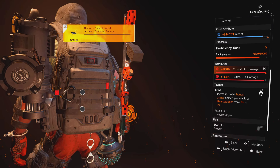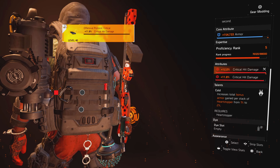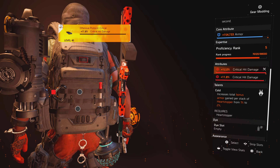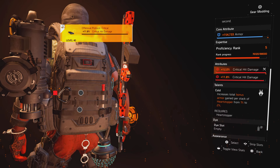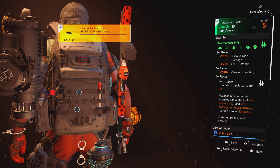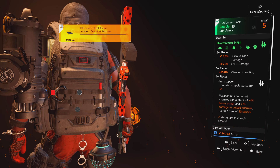The backpack has a talent on it called Cold, and it increases the bonus armor gained from the Heartstopper talent — it goes from 1% to 2% per stack. Heartstopper is basically where you get your armor back every time you kill an enemy and get the mark on them. That's what this build is all about: using your pulse and getting your armor back.